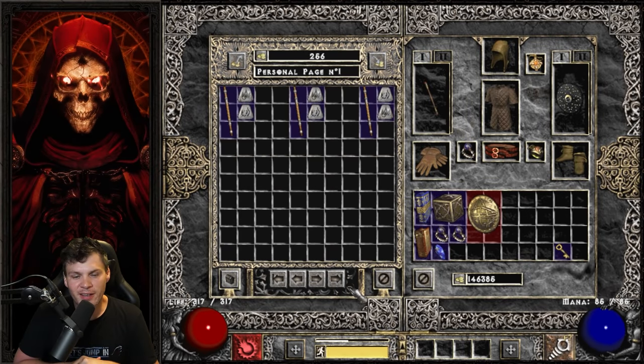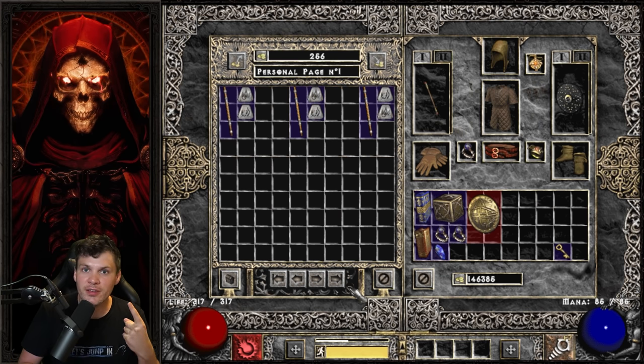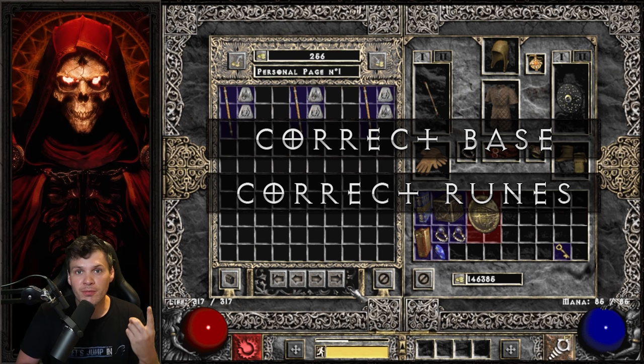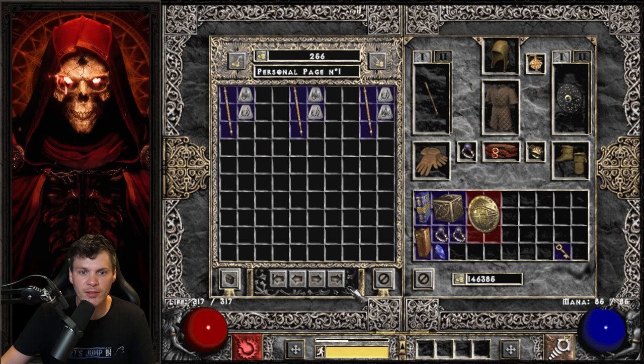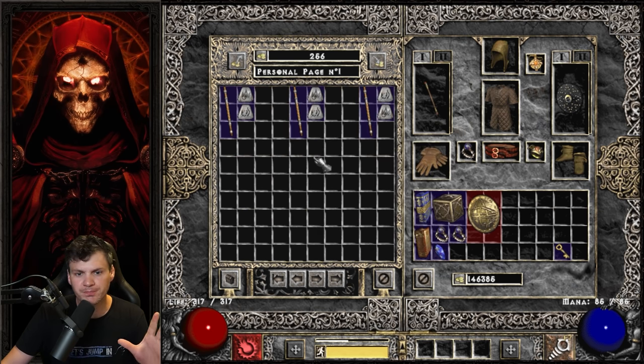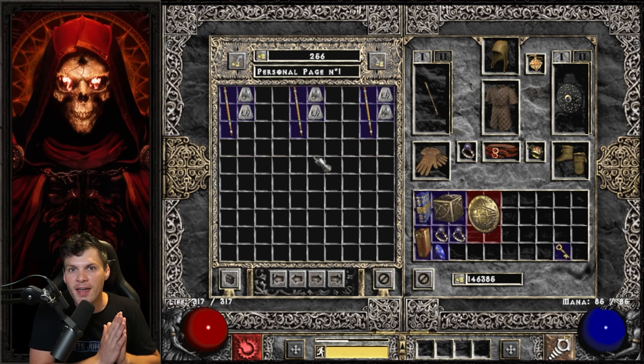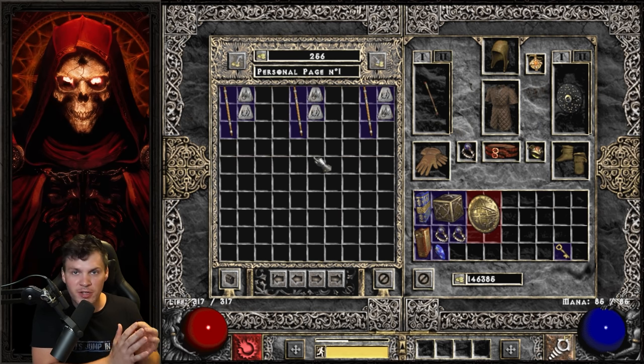The first thing I'm going to cover is two important things you need to know about rolling runewords. Assuming you're brand new to Diablo 2 and don't know what a runeword is, the two things you need to worry about are: you're using the correct base, and you're putting the runes in the correct order. I have a little demonstration here showing three different examples of attempted runewords — this is going to be the runeword Leaf.